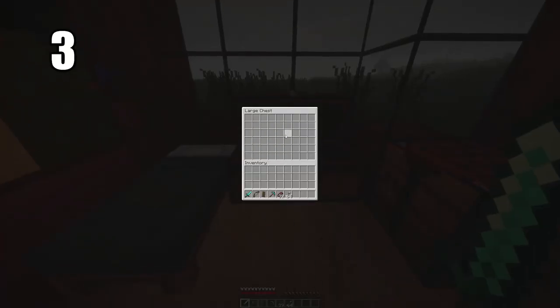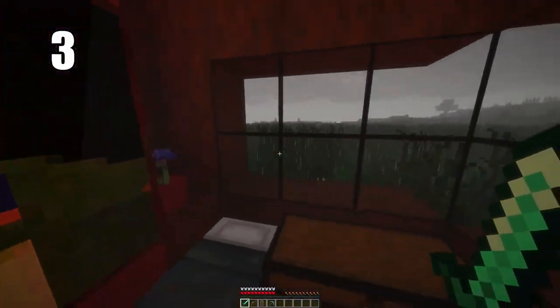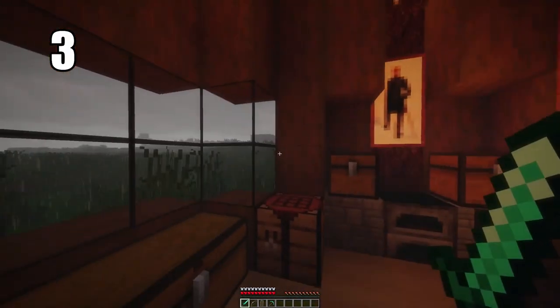Tip number 3: putting two chests back to back, you can make a double chest and they're unbelievably useful. You have so much room in them — more than you'll ever need. You can have an entire storage area of just complete double chests. They're really easy to pull from and they look stylish as well, so there's no reason to not have it.